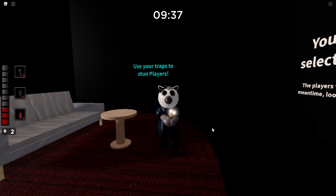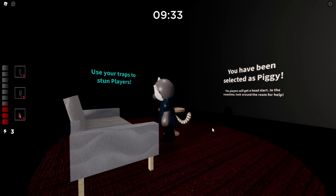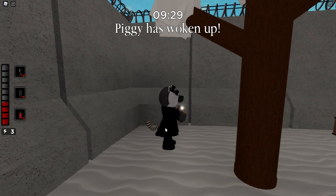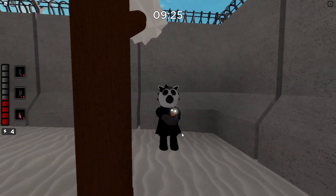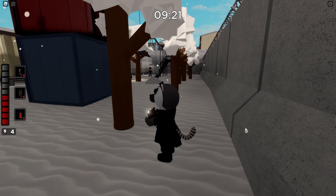Someone commented on my video where I was getting the Laura skin, and said that Laura was actually a lemur — I have no idea how to pronounce it. But yeah, that's the animal that Laura is. I guess that's why she has this raccoon tail, or some sort of tail behind her back. So today we're going to be playing as Laura the Lemur inside of Piggy Book 2.